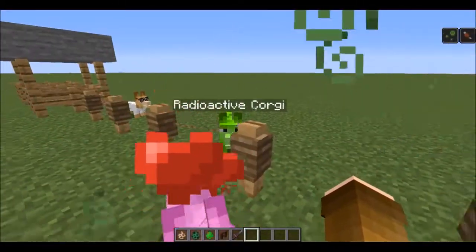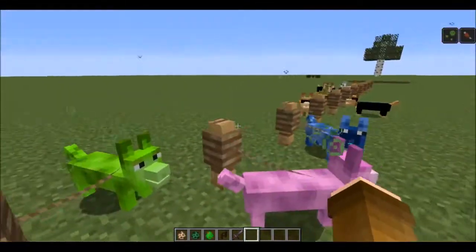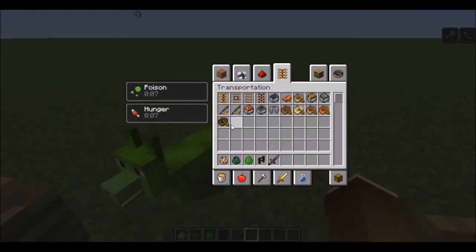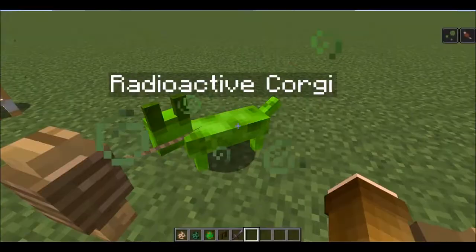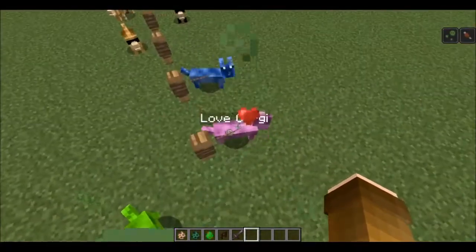Love corgi is like the regular corgi but I think this is one of the only ones with actual particles — as you can see it has love heart particles. This radioactive one, if you hit it or go near it, will give you poison and hunger.